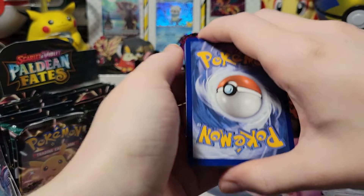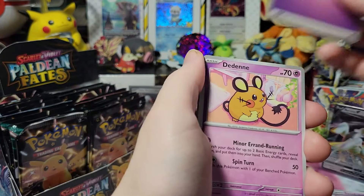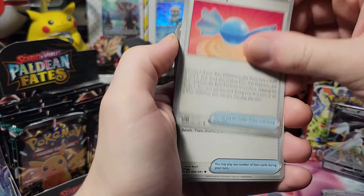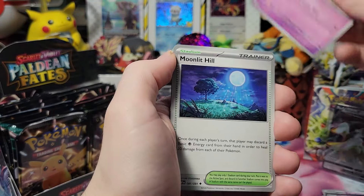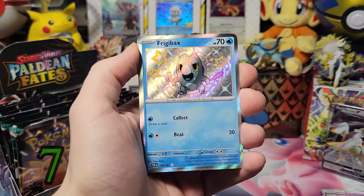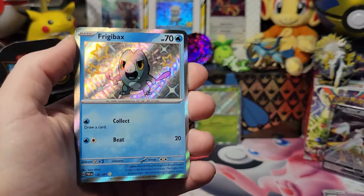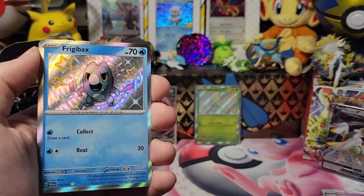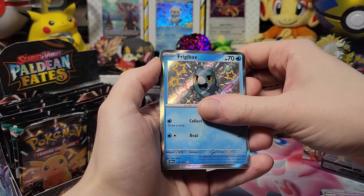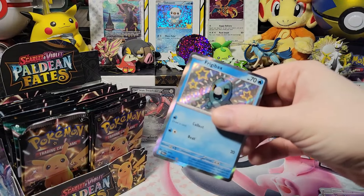Yay for you too, because you get four more than last time. Psychic again — darn. Dedenne, Nymble, Natu, Rare Candy, Nest Ball, Swoobat, Moonlit Hill — Frigibax! Wait, do I have it? No I do not — yay! Unless what is the Tauros I got? Number 120 — no, I don't have it. Sweet, awesome. And a Magmortar — don't care. Frigibax, which I do not have — get in the sleeve! Two shinies I don't have, I love it. It's a good day!